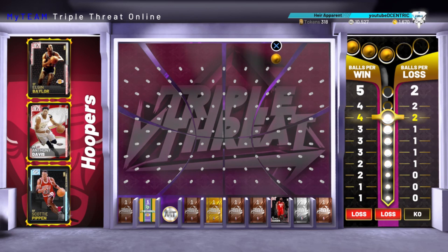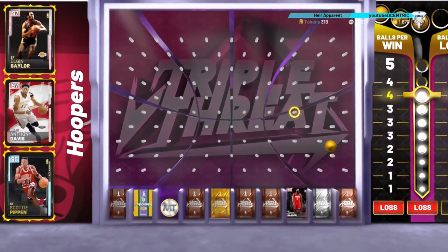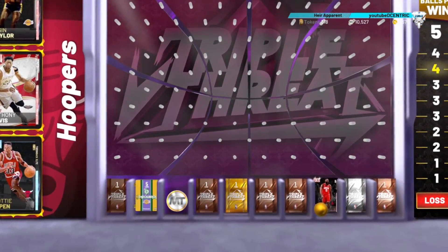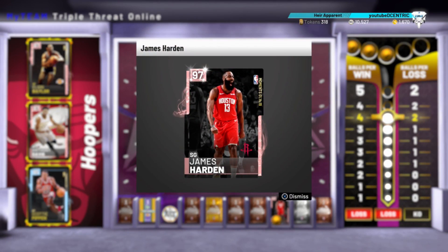He knows — we all know I'm not the best at dropping these. I miss diamonds all the time, my boards are not that bad but I'm always just missing the good items. And all of a sudden, ladies and gents, on the first attempt — there it is — the brand new pink diamond James Harden.